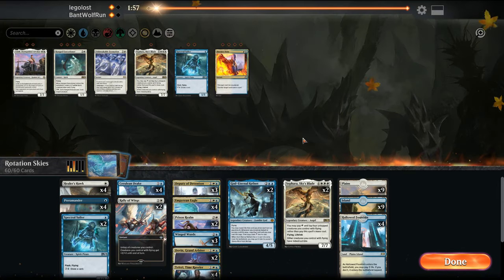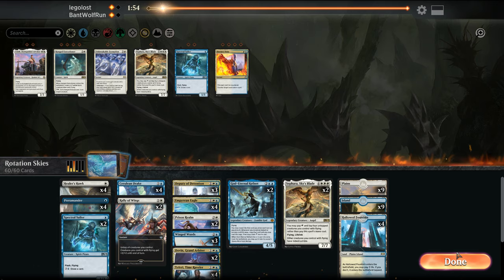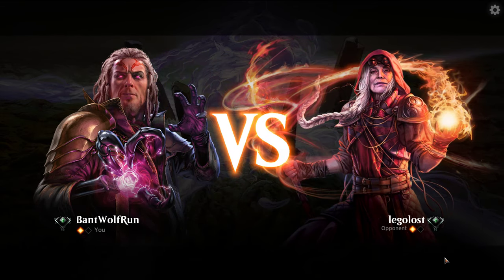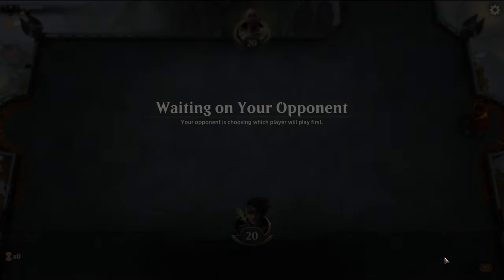So it seems solid there. I think we run it back — seemed like a good amount of interaction. This deck gets wrecked by Chain Whirler, but we'll see. I'm going to do part one of the write-up for Aether Hub with the four decks that I've done, and then I'll probably start the next one with some sort of Dimir Control or Dimir Midrange deck.